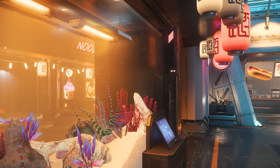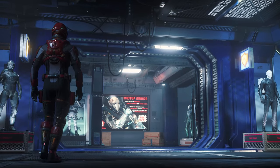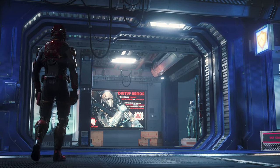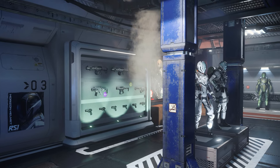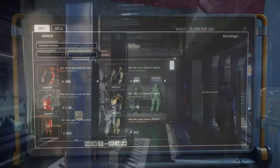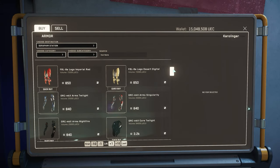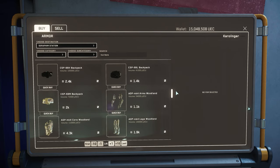In the armor store, we find a good selection of different armors, as well as separately on the wall a selection of white colored weapons which are additionally purchasable. In the armor section, we find several sets from light to medium, as well as equipment like backpacks and countless color variations.